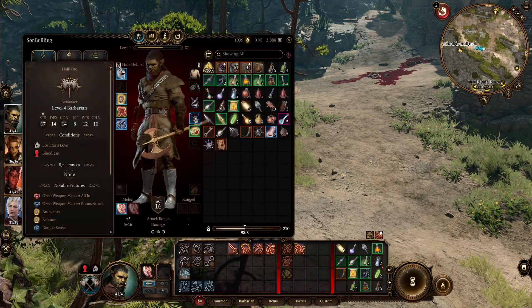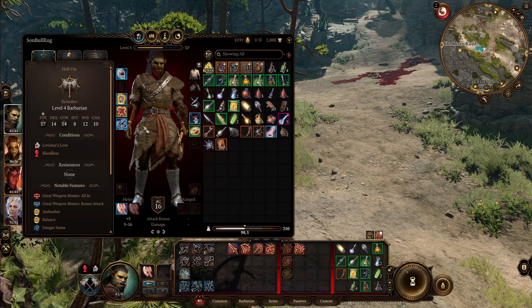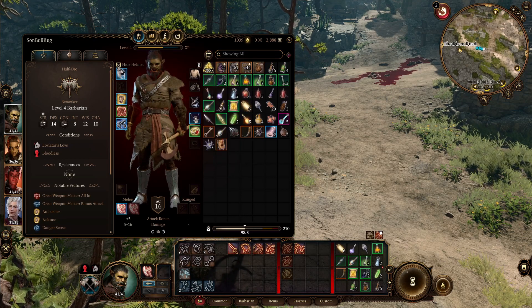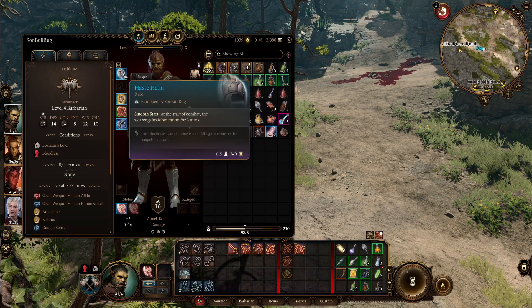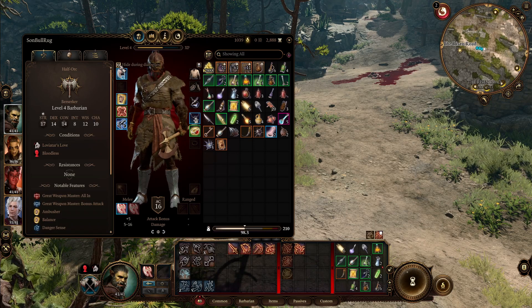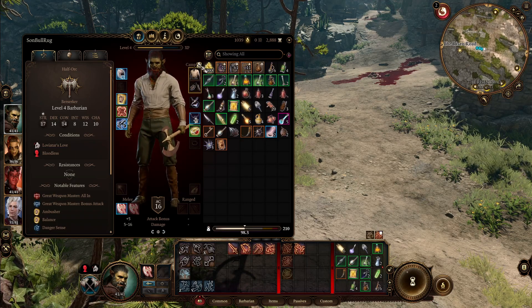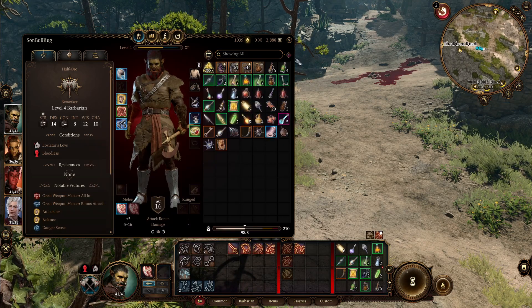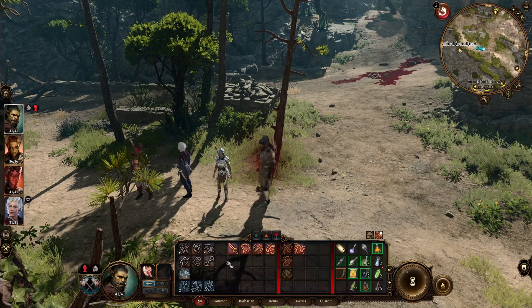Just like I was talking to my friend about recently — you can hide your helm. If you made a really great-looking character, you don't want to wear an ugly helmet. You can hide it, or show it only during dialogue, and have your character wear it just for combat purposes. Same goes for clothes — you can toggle your default camping clothes or whatever you currently have equipped.